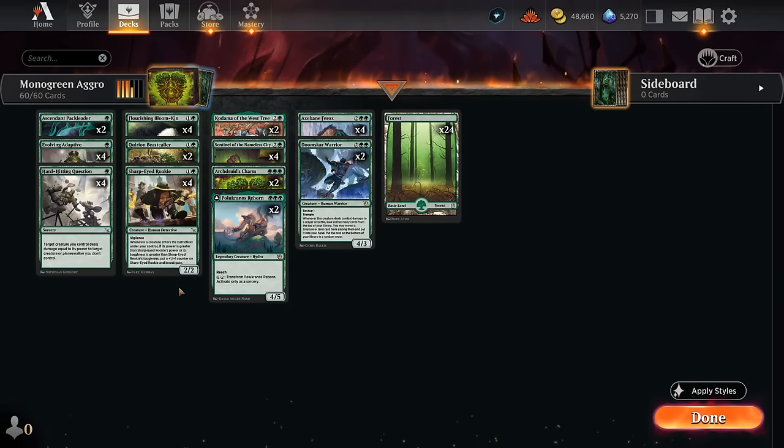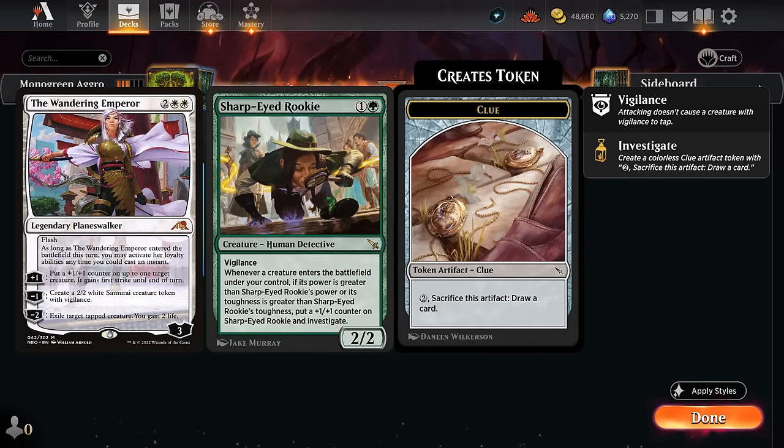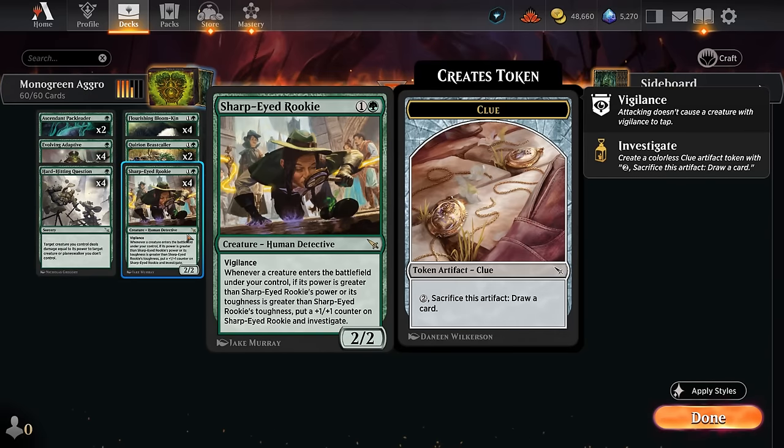Hello and welcome to another Standard games video. Today we're taking a look at Monogreen Stompy, an aggressive creature curve-out deck that got quite a few upgrades in the most recent expansion, including four copies of Sharp-Eyed Rookie — a two-mana 2/2 with Vigilance, a very relevant keyword in a format where the Wandering Emperor can exile tapped creatures. Whenever we play a bigger creature than the Rookie in Power or Toughness, it picks up a +1/+1 counter and we generate a Clue token, so we can sacrifice it later to hopefully find more action.